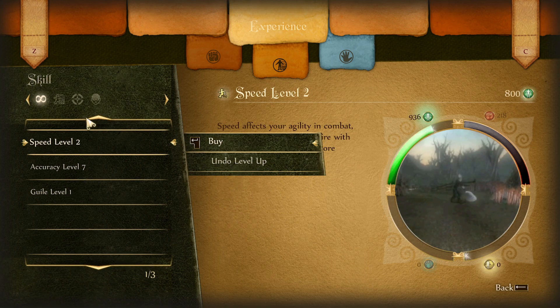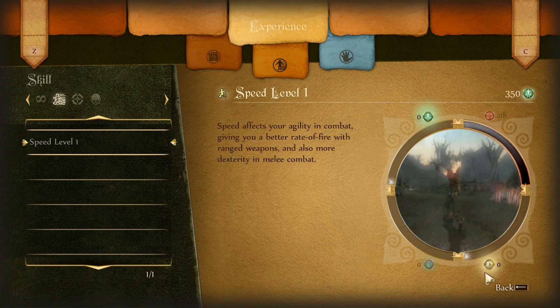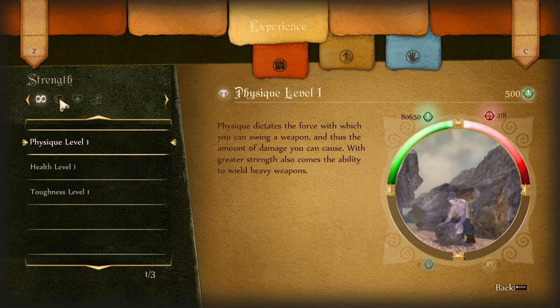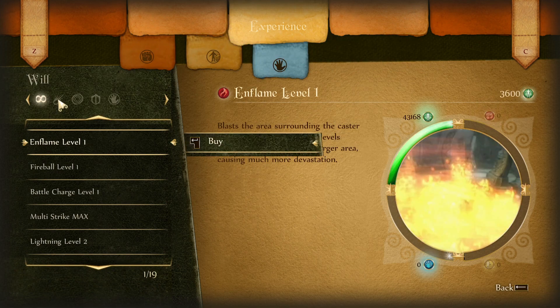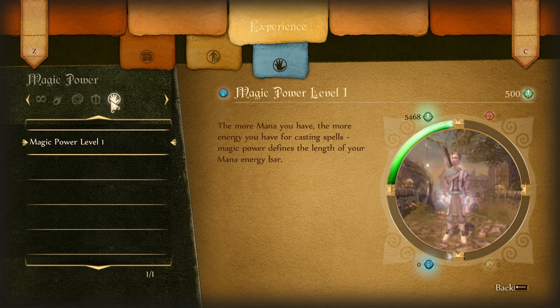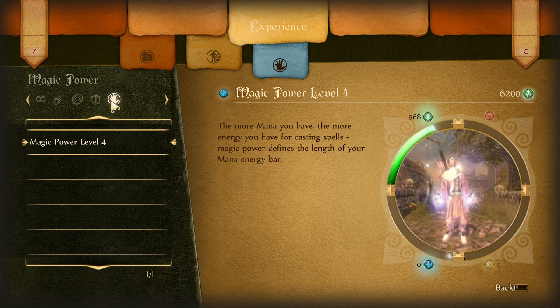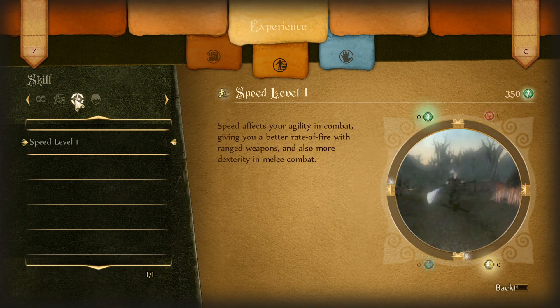We then buy Speed and menu that over onto Accuracy. The only downside is we don't have any Skill XP to do a reset, so we have to just refund it, refund Accuracy and then rebuy it back. We now buy five Physique. We then go over and get three Enflame, one Force Push, three Magical Power, and we go back and do Speed into Accuracy — and again don't have the XP.